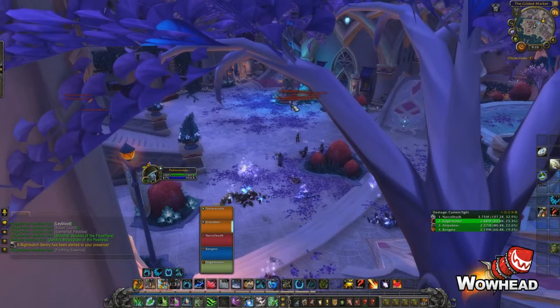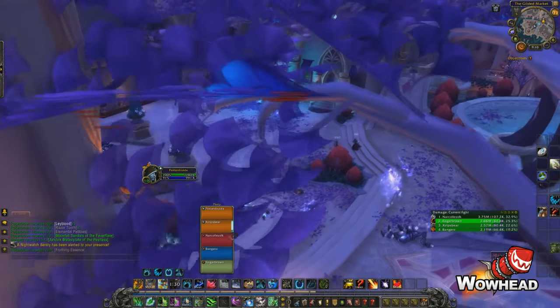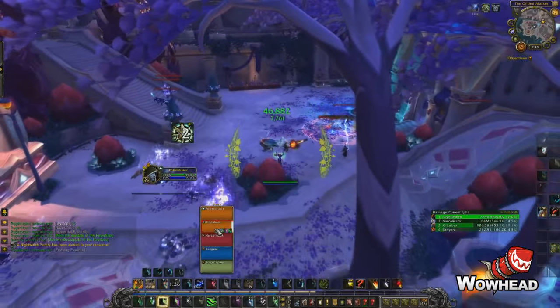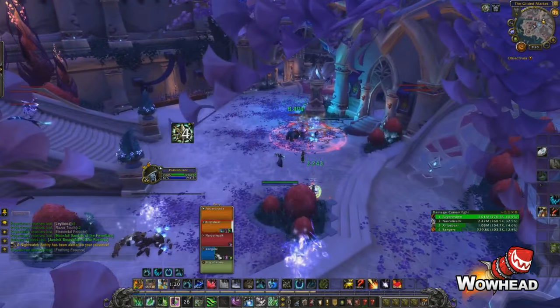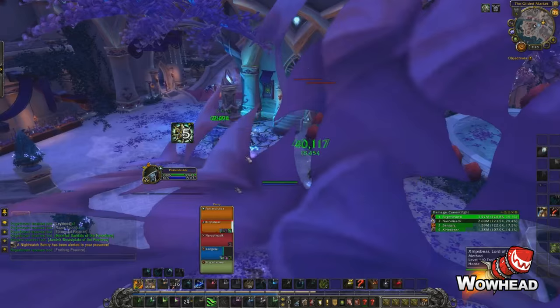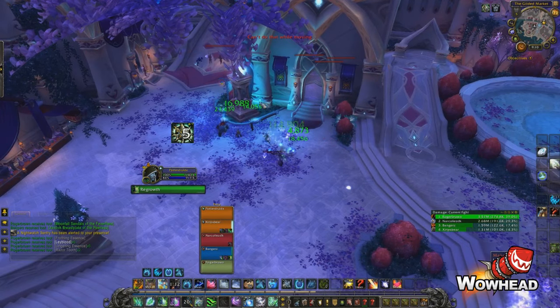Now we pull the mob on the right side with the mana worms again. This time we know: once they die they're going to explode. Stun them, move out, then range-kill them. Our enhancement shaman was a bit close and almost died, but luckily he survived. We keep pulling, get the mob down, then click the next beacon to disable it.